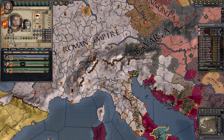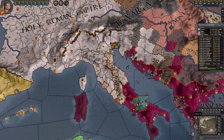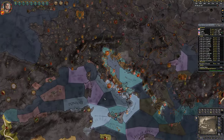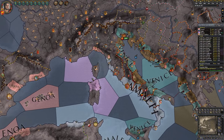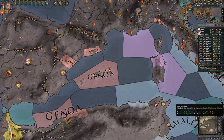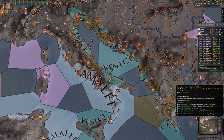Let's check our pacts. The Duke of Alemania — that's a big one, very strong. What trade do we have here? We have Genoa, we have Amalfi, we have us, and Sardinia. Where does Sardinia start from? No clue.